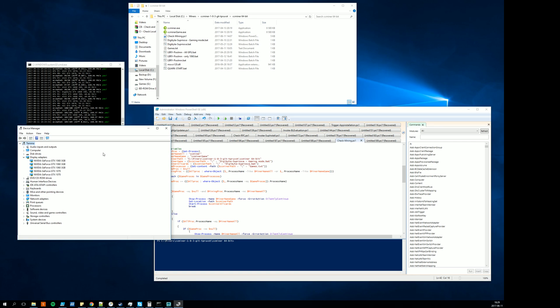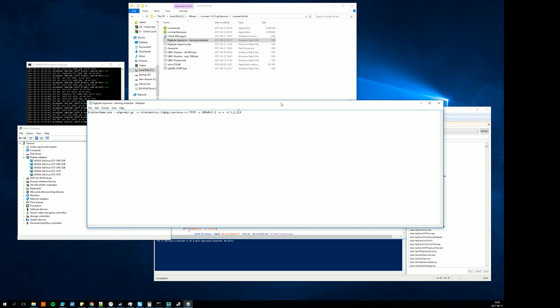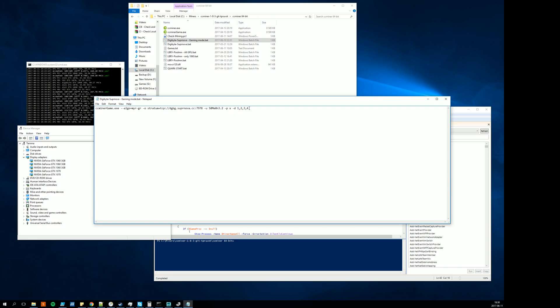The perfect solution for me is: when I'm not gaming, I want to mine with all five cards at the same time, but once I'm gaming I only want to mine with four of them. Configuring that is pretty easy — all you need is two different bat files that run the miner. In one I specify cards one through four; in the other I don't specify any cards so it mines with everything.